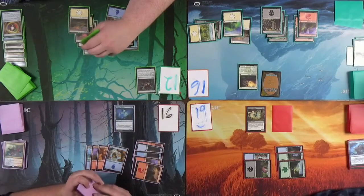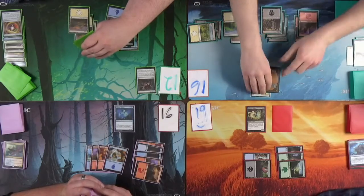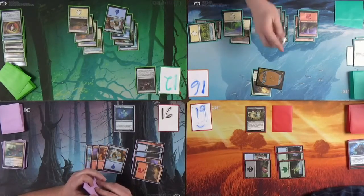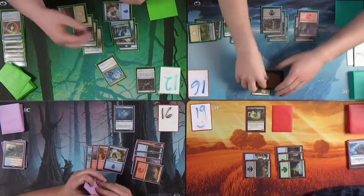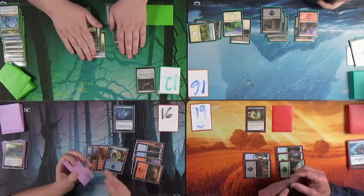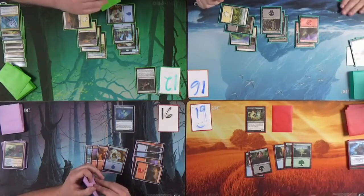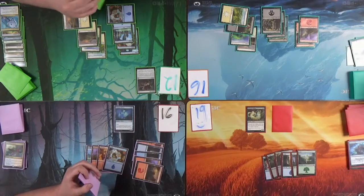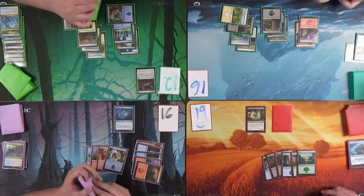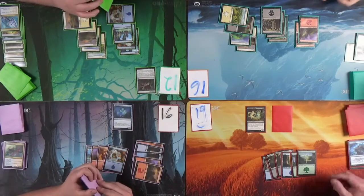Ordeal of Heliod — I'm gonna enchant my four-four. Whenever it attacks it gets a plus-one plus-one counter, and if I have three or more counters on it, I sacrifice it and gain 10 life. Moving to combat — you don't have a flyer so I'm going after you. Opponents? Oh, what a jerk. Might have changed my decision. He doesn't have a flyer and I was thinking about knocking down his creature.